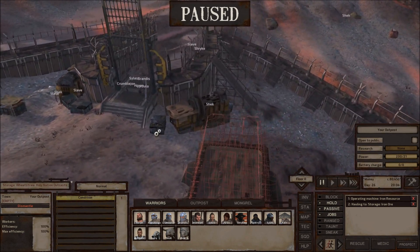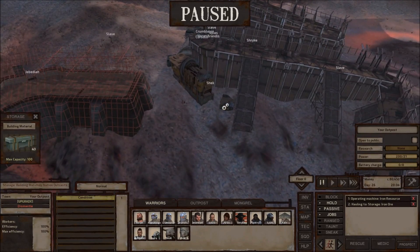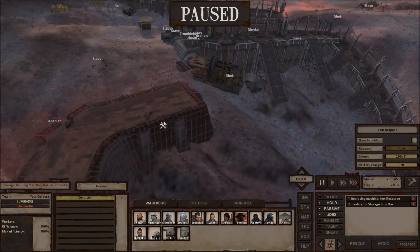Over here is where we're making building materials. The stone goes in there, this processes it, and we pop out the building materials there.